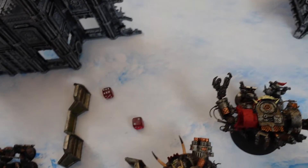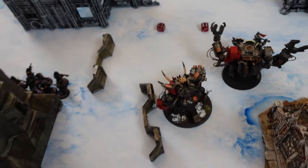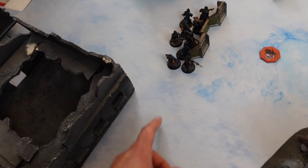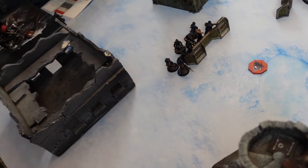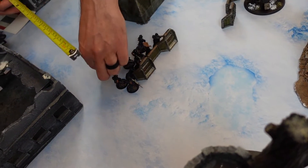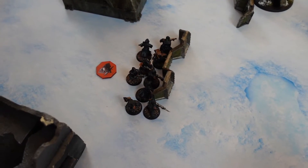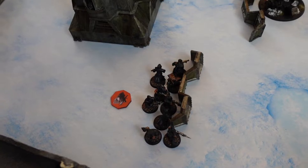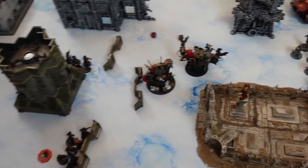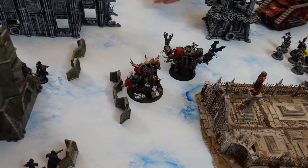Nick wins the objective roll-off and moves it 10 inches — back toward Gazkull. In the command phase they score a point: 1 to 0. Clearly if you look at the table Nick is in trouble. But Gazkull does not care — he wants to fight. He already crumped a tank — what's next? He's going down fighting. So we'll do some moving.